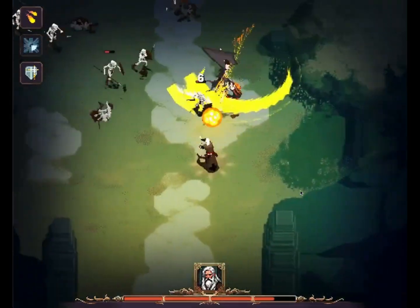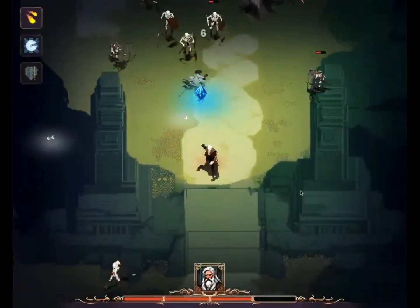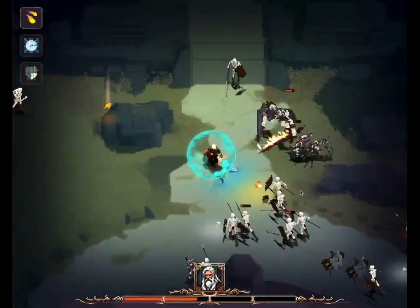You just type in an idea, and a full 3D game appears. No code. No assets. No engine setup. Just Grok 4 and your imagination. We have officially entered the era of building games using text prompts, and it is absolutely mind-blowing.